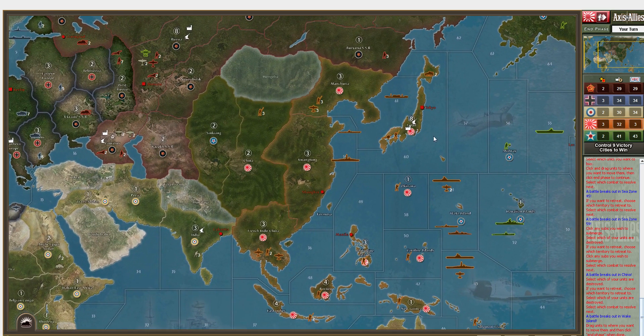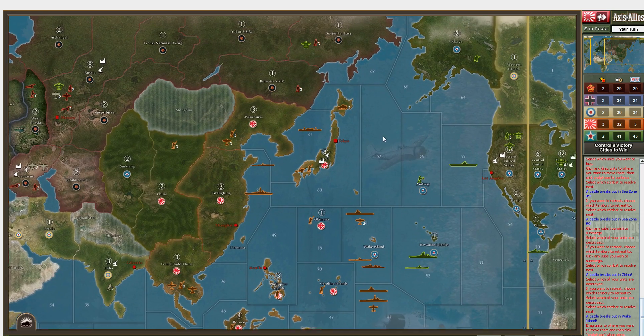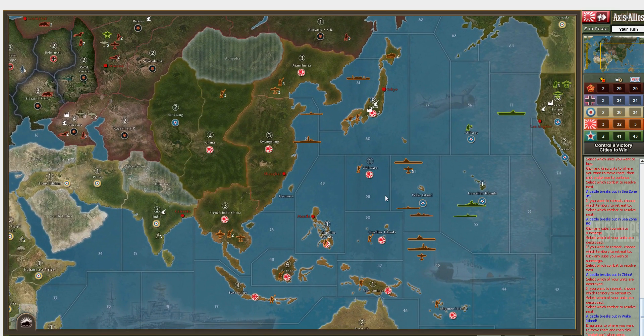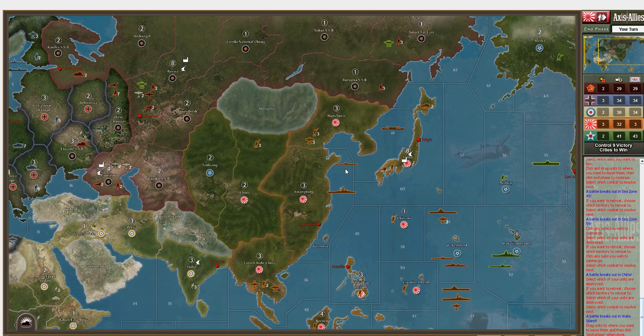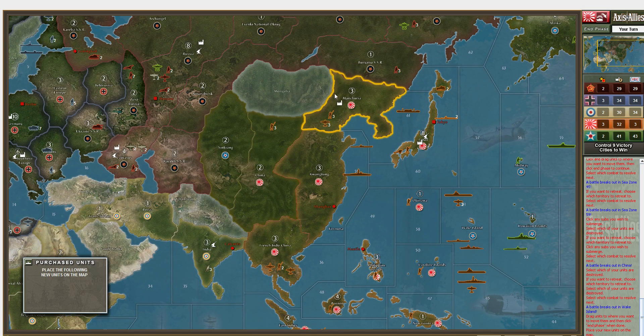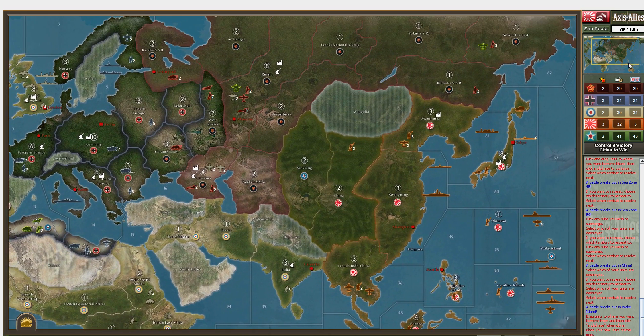Now let's do the China battle. We score two hits, they score one hit so we'll take an infantry out. We continue the attack - two hits kills them off. Wow, they also scored two hits - they got lucky there. But we do conquer China, so that's good news. We also destroyed their transport and I took a shot at their infantry on Wake Island, hit them, and they did not score a hit back.